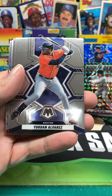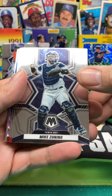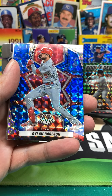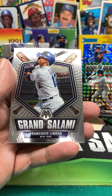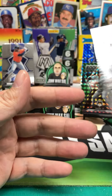We got Teoscar Hernandez. Yordan Alvarez. We got Mike Zunino. Tony Santillian rookie. We got some color — Dylan Carlson, blue prism ice crack parallel. And then Lindor Grand Salami. Grand Salami — really?